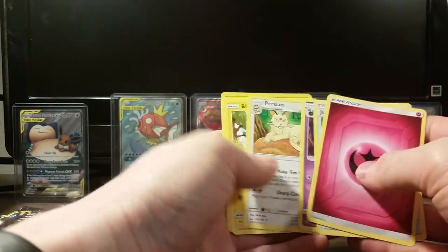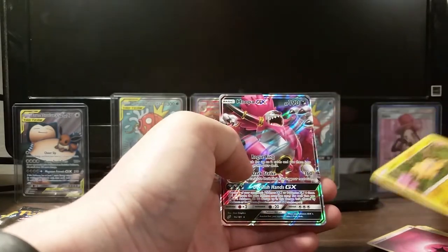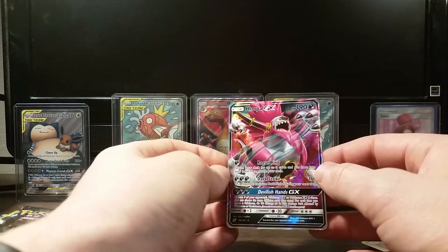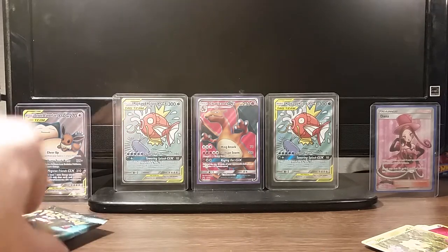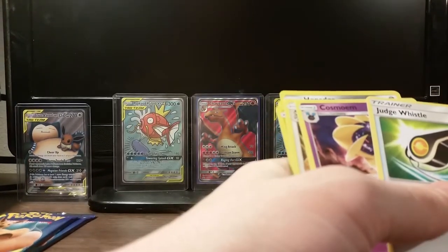Psychic and Fairy. Judge's Whistle. Cosmog. Flabébé. Obviously not what we want there. Oh, a Hoopa GX! Really? A Hoopa GX. So there's our two GXs that hit us, with the four regulars. We hit the Venusaur Celebi, and now we have the Hoopa and the Mr. Mime for this opening. And then we have the Eevee Snorlax — so that's four, that's our four GXs. I don't want any more GXs. Hopefully, hopefully, let's pull a Hyper Rare, guys — what do you think? You guys want to pull a Hyper Rare? Because I want to pull a Hyper Rare.